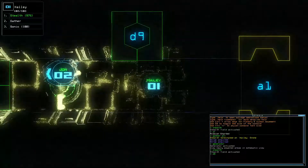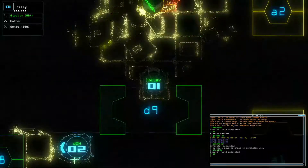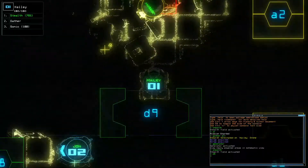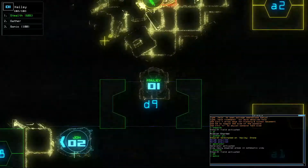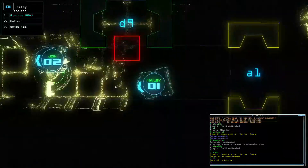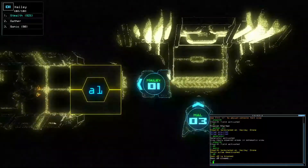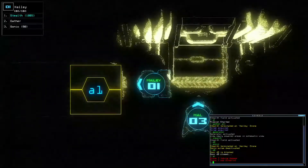Going to stealth mode. Open up D9. That is something hostile, can't tell what. Should we try Sonic? Oh shit, oh shit. Okay, we've got a big problem. I don't want to lose Hayley. Drone 2 was disabled.